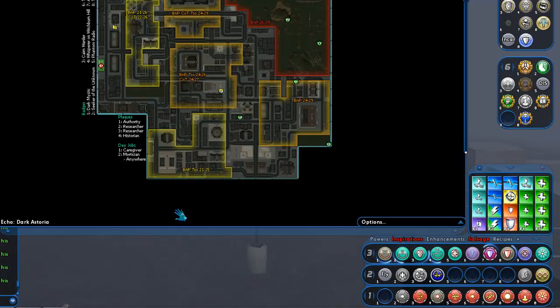We have the usual eight map badges, four plaques, and this is also home to a couple of day jobs that you could work for. Caregiver for sitting in a hospital, or basically log out anywhere — preferably in the cemetery graveyard area of the zone — and you can pick up a day job.